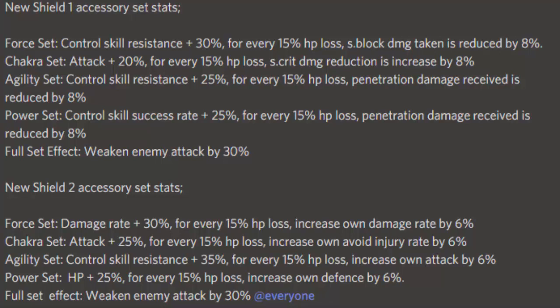There are two different accessories and they're called Shield. For Shield One: the Force set gives control skill resistance plus 30% and for every 15 HP lost, S block damage taken is reduced by 8%. The Chakra set gives attack plus 20% and for every 10 HP lost, S crit damage reduction is increased by 8%. The Agility set gives control skill resistance plus 25% and for every 15 HP lost, penetration damage received is reduced by 8%. The Power set gives control skill success rate plus 25% and for every 15 HP lost, penetration damage received is reduced by 8%. With a full set you can reduce enemy attack by 30%.